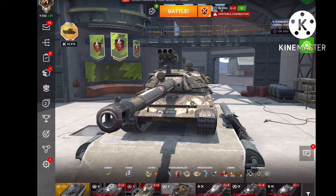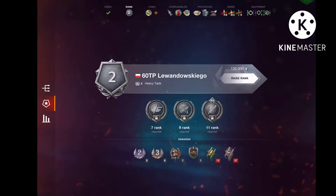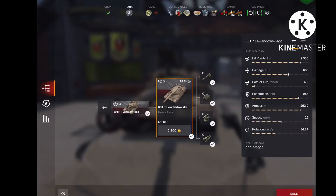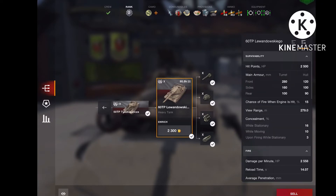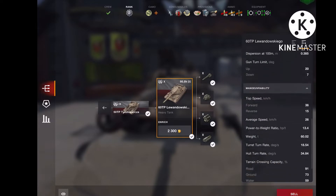So what does the 60 TP have? We're going to talk about the stats first. It has very good armor — the turret armor cannot be penned at all apart from that little cupola. The 60 TP is in my opinion overpowered, but you can deal with it. It's not like a Type 71 where you don't stand a chance — you actually can fight this thing.